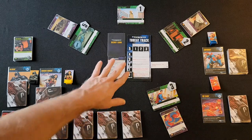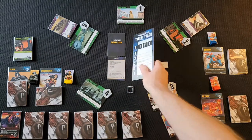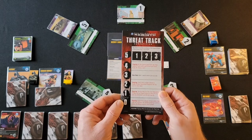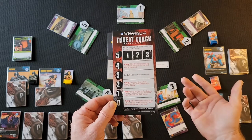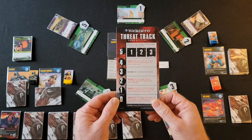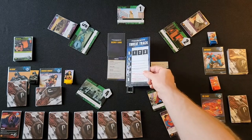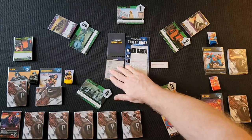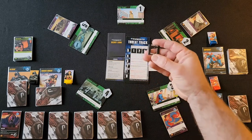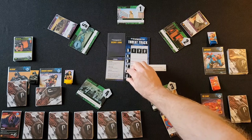Here's the setup. First you put out the threat track. This is cooperative — you can also play competitive like the base DC Deck Building games, just trying to see who gets the most points, who's the most victorious superhero. But this comes with a cooperative side too. You go ahead and put out which side you're going to use. You take the threat level tracker and put it at zero.